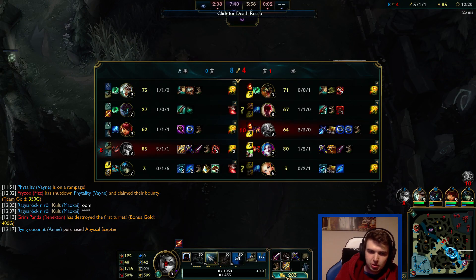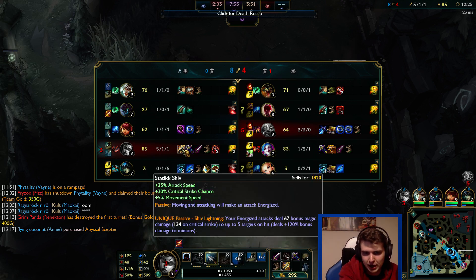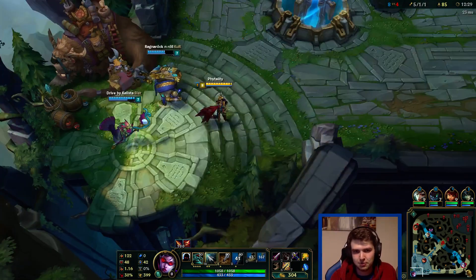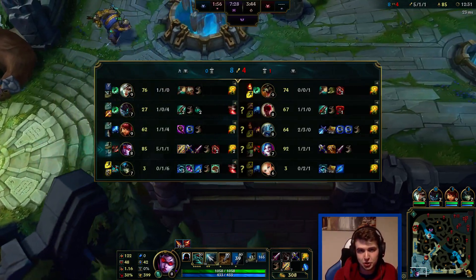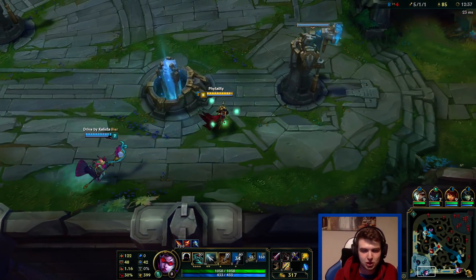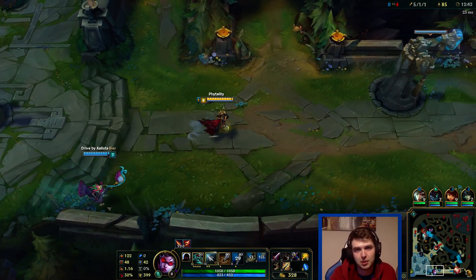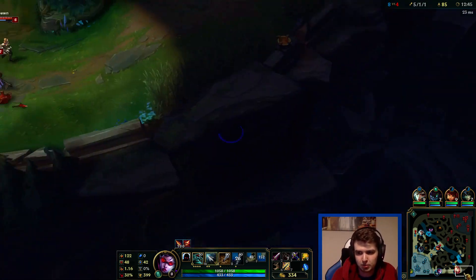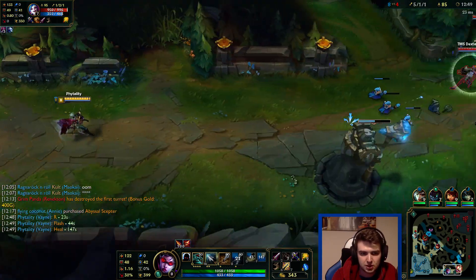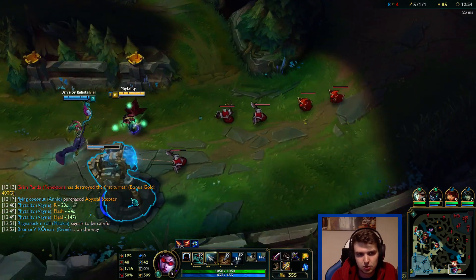So basically the Shiv over Rapid Fire Cannon - the Rapid Fire passive, the range increase and stuff, that can't crit. But on Shiv the lightning part, the chain damage - that actually can critically strike. So when you're building full crit, Shiv is actually better than Rapid Fire Cannon in my opinion because it's a lot of extra damage. I'm going to ping my summoners - using my summoners early is better with these masteries because I get them up sooner, which is nice.